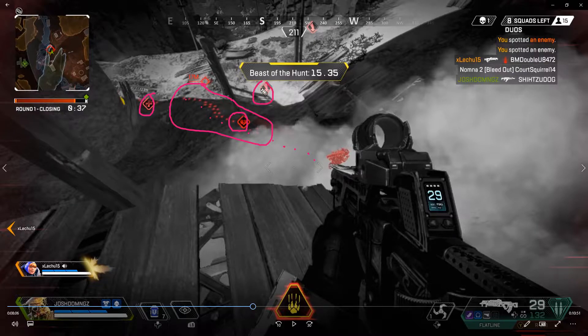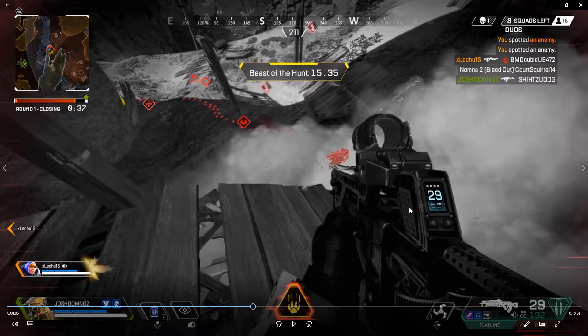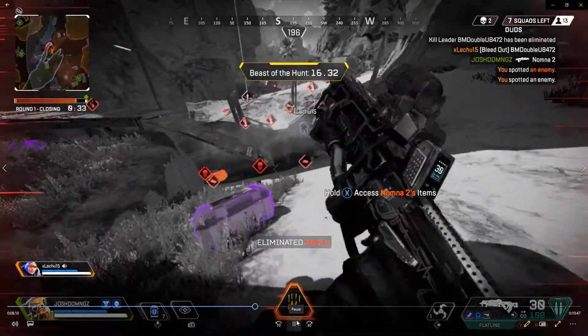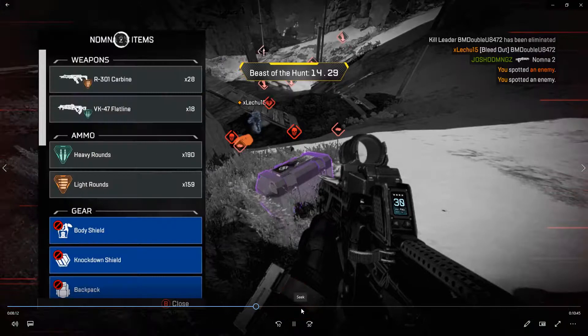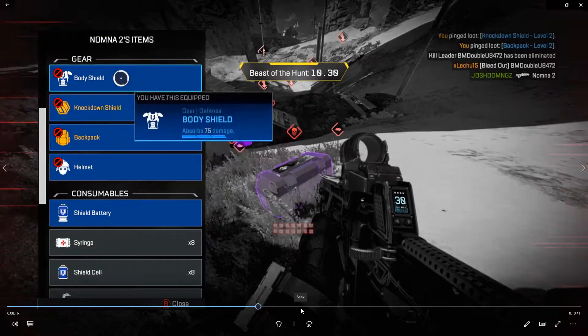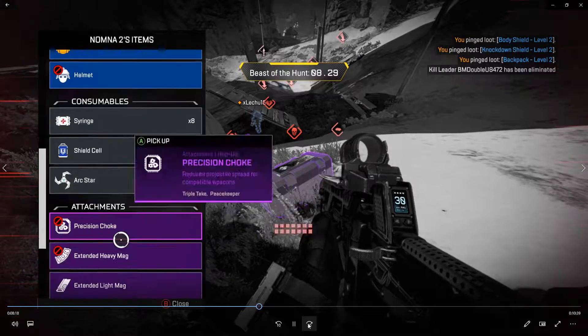One player is approaching from the backside. You're really jacked with this ultimate on Bloodhound — you can move fast, be very aggressive. The enemies are in red, which makes them easy to call out and find. Keep your focus and use the Flatline to knock them. You pretty much have a lot of good loot to exchange and get ready for the next situation.